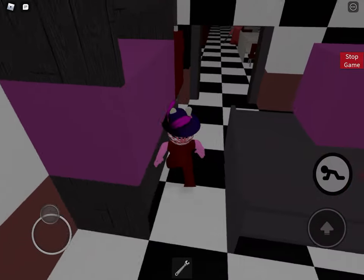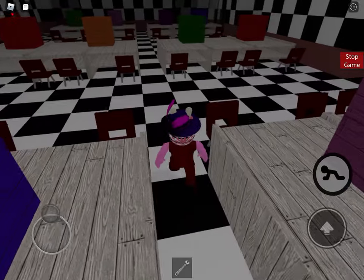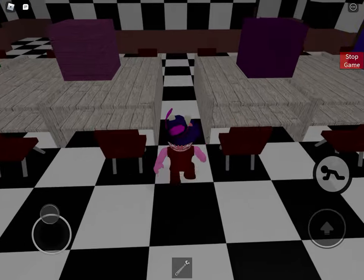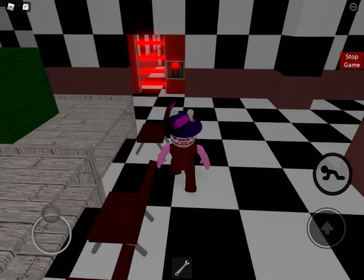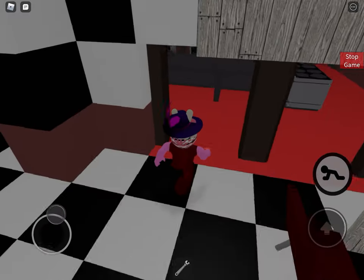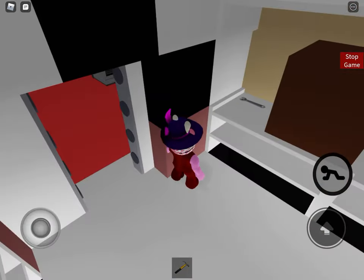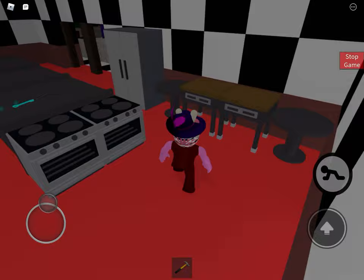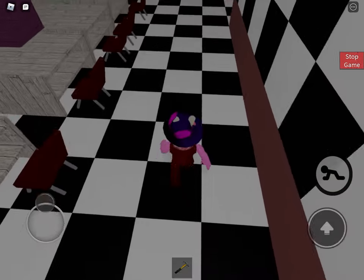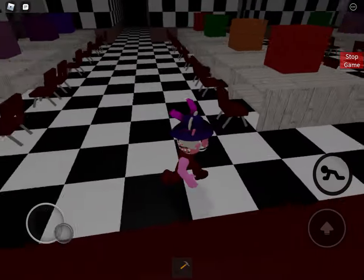Now we have the wrench and we're going to go use the wrench. We just opened the freezer room. We just got the hammer and we're going to use the hammer over there when I get away from Piggy.